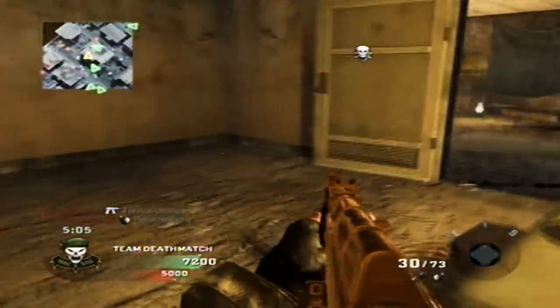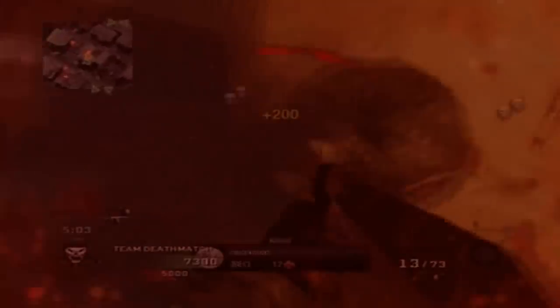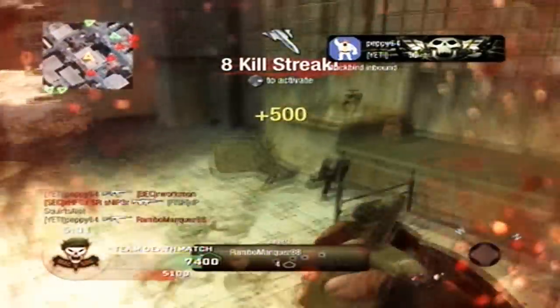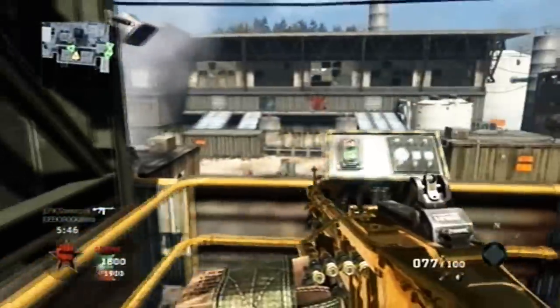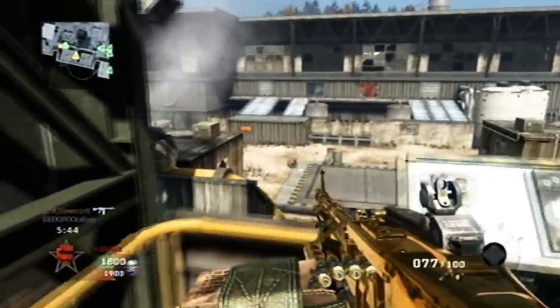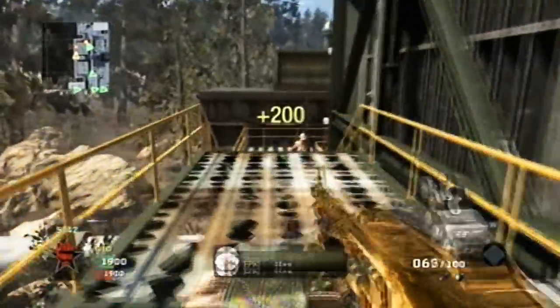A simple variant of the spray and pray is called the pre-fire. Pre-firing is a term used to describe rounding a corner guns blazing to take out any opponents nearby. Extended magazines help greatly improve your chances when using this tactic, as they increase the amount of rounds you can put downrange.